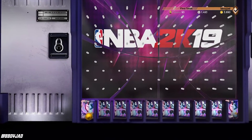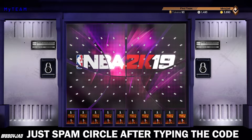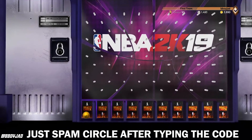So as you can see, the ball dropped on the left corner. Easy pink diamond. I also did this method on this locker code — I just kept spamming circle after I locked in the code, and there you have it. The ball landed in the left corner every time.